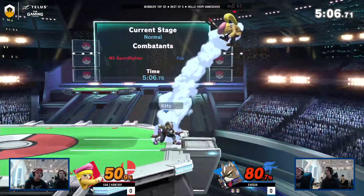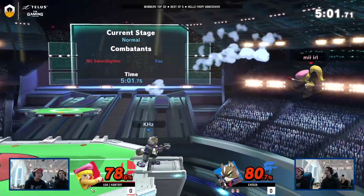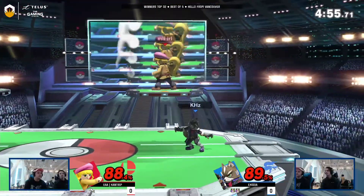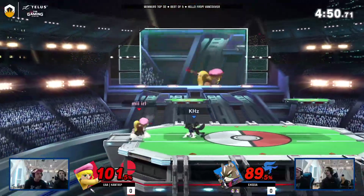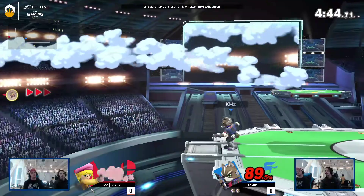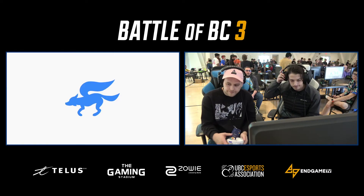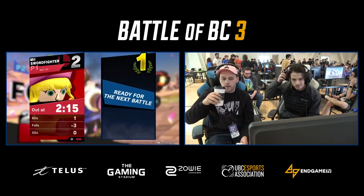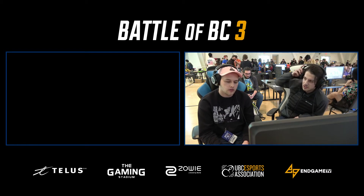That's really good damage. Short hop grab, down throw right there — slowly building up the damage, just trying to chip him as much as he can. This is going really downhill after the mishap from Cantrip. He gets his first hit in, tries up-tilt into up-air. Cantrip is not happy about this; he was doing very well before he killed himself with that chakram.